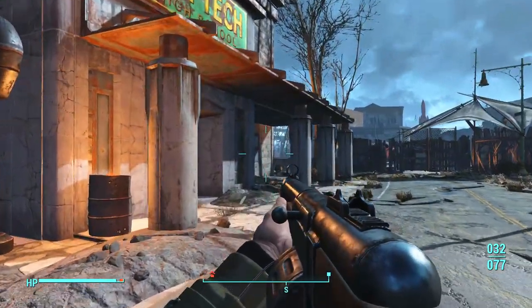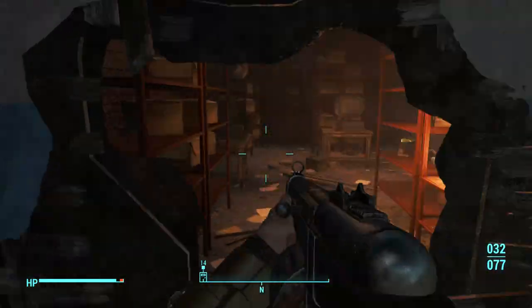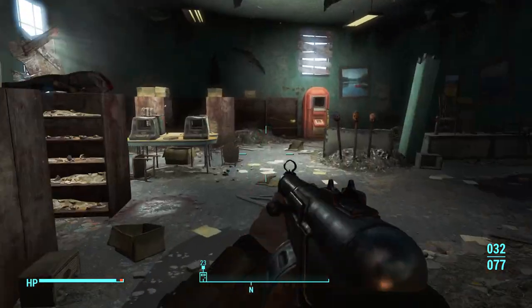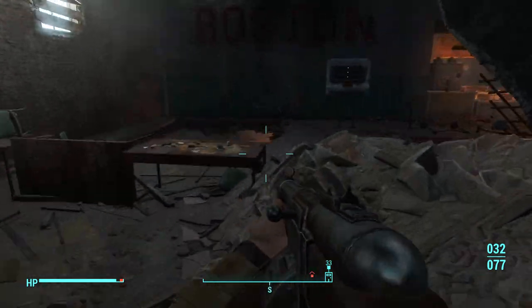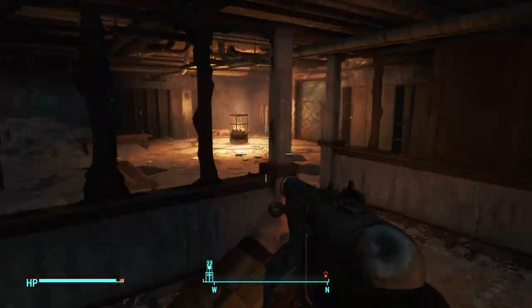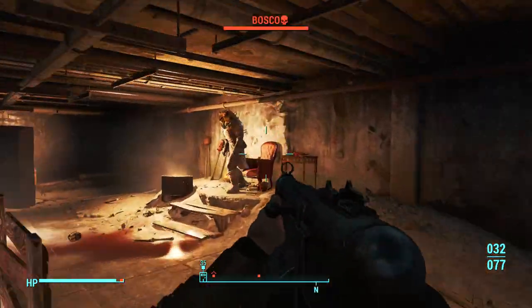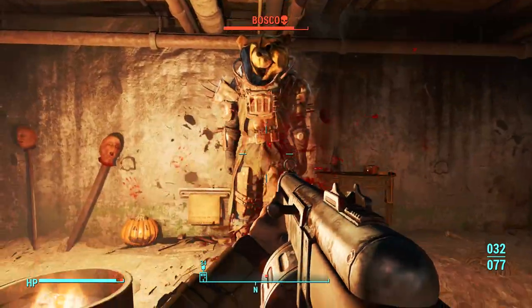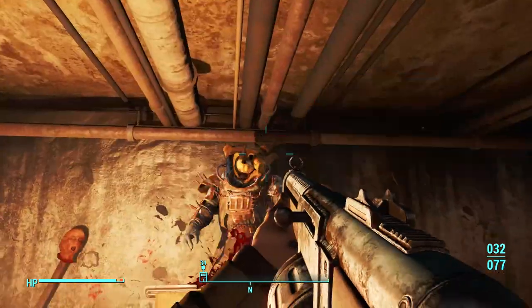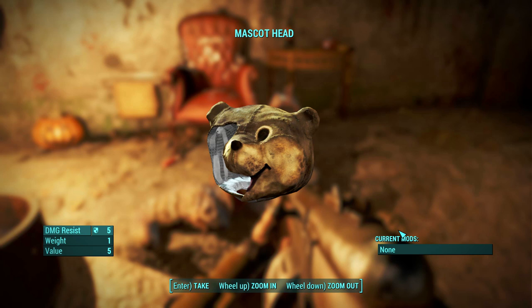Once you've made your way to this location, go inside the building. Just follow where I go in the video — it is very critical that you do to make your way to the correct location. Once inside, I would recommend getting out a very powerful gun, whether it be an assault rifle or some form of shotgun, as there are quite a few raiders and ghouls which you have to kill. Once you've taken all those out, make your way to this room where there is a boss named Bosco. Go ahead and kill him, as he is the guy wearing the Mascot's Head, and once you've killed him, take the Mascot's Head from him and wear it yourself.